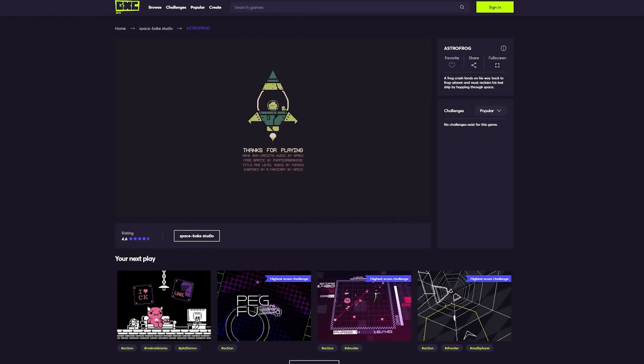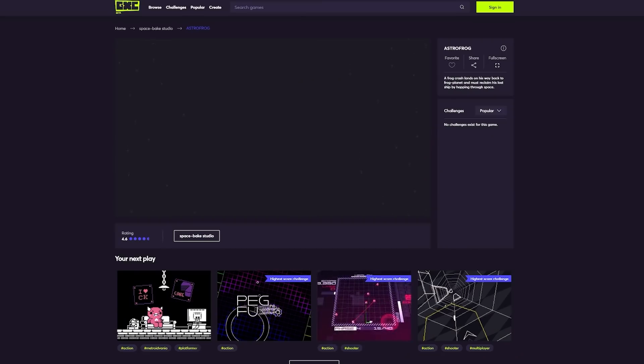In my description I've got a link to Astro Frog - I'm challenging you to try and beat it without losing a life. If you do it, let me know, I'll be very impressed. Remember, access to GXC is completely free but you only get all the features if you use the Opera GX browser. Thank you once again to GXC for sponsoring today's video. Now let's get back to today's video.